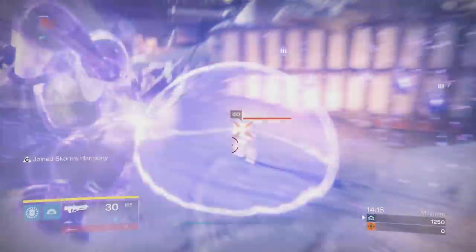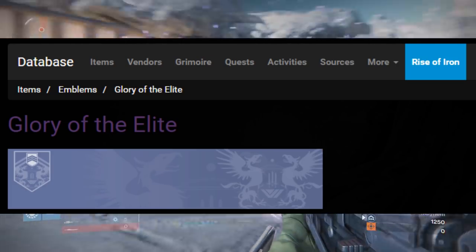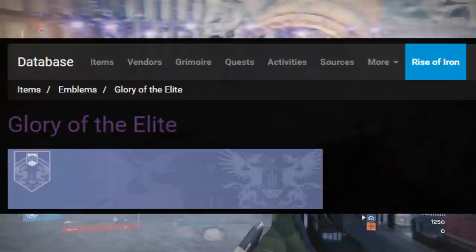So for this first one I got for y'all, it's called Glory of the Elite. As you guys can see, this looks similar to the bounties that you get from Zavala. Maybe it has something to do with him — I don't really know.